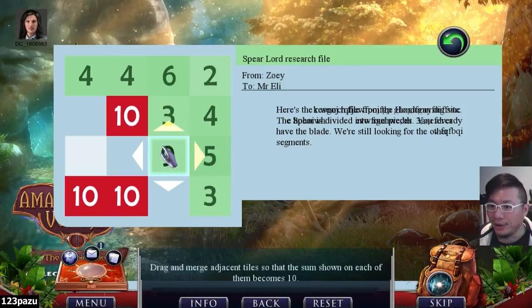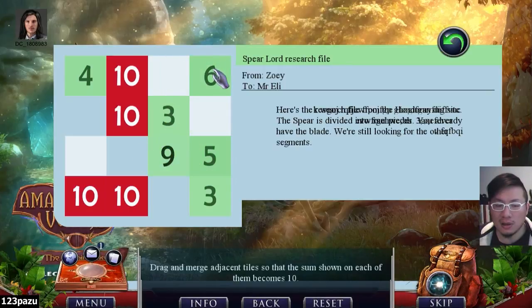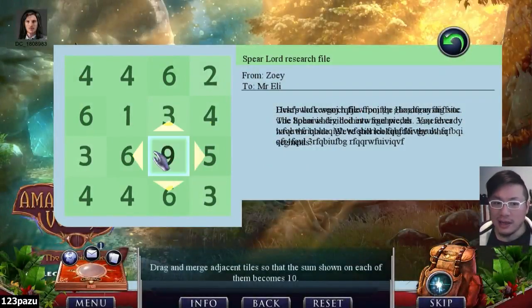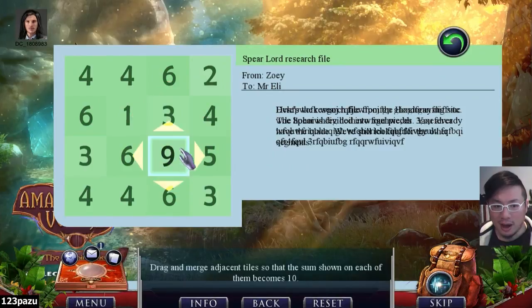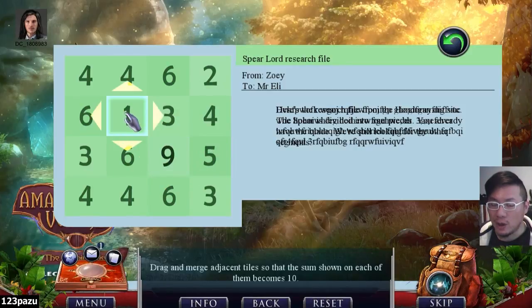But there's no way I can get a 1. I need a 1. Okay, let's look at this very clearly. I need... Oh, there's a 1. 9-1. I need to combine those two in the middle. 9-1. 6-4. 6-4. There's a 5. 5-4-1. The only combination.